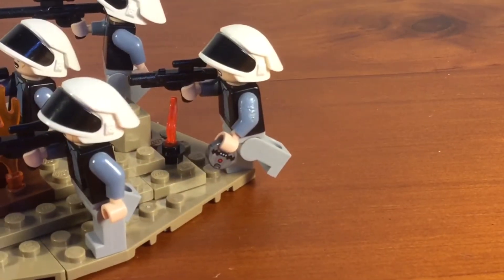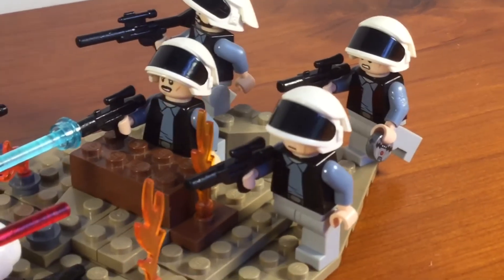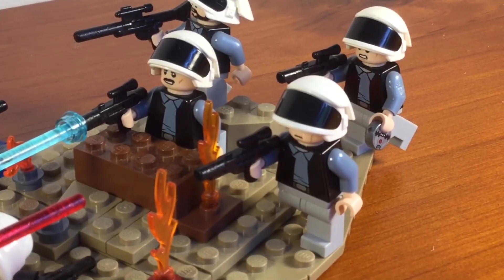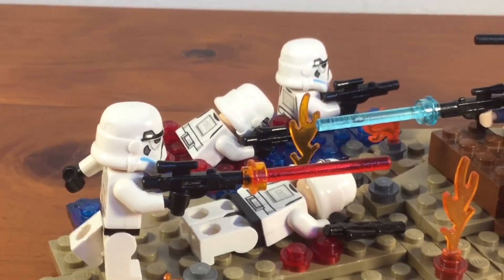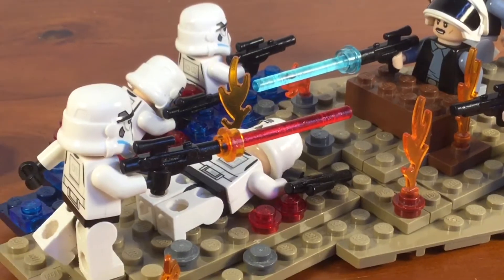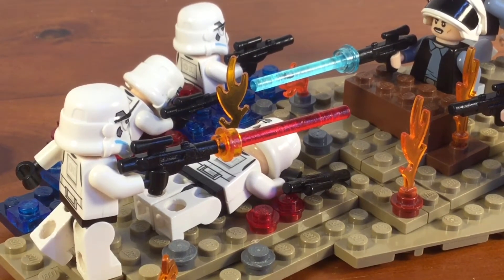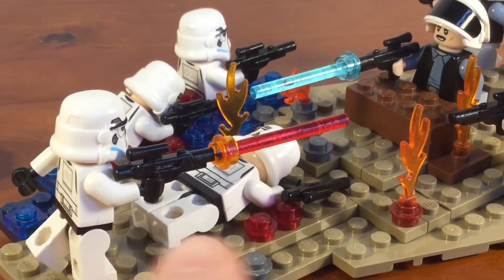They're also surrounded by fire which I assume the Imperials have started - they're probably trying to smoke them out. Next we have the stormtroopers on the side of the Galactic Empire. As you can see they're not really doing so great. Two of them are dead and two more are probably also about to get slaughtered, unfortunately or fortunately depending on how you see it.